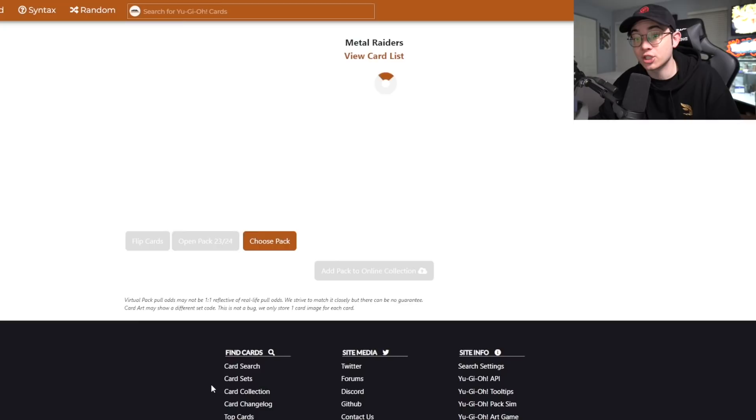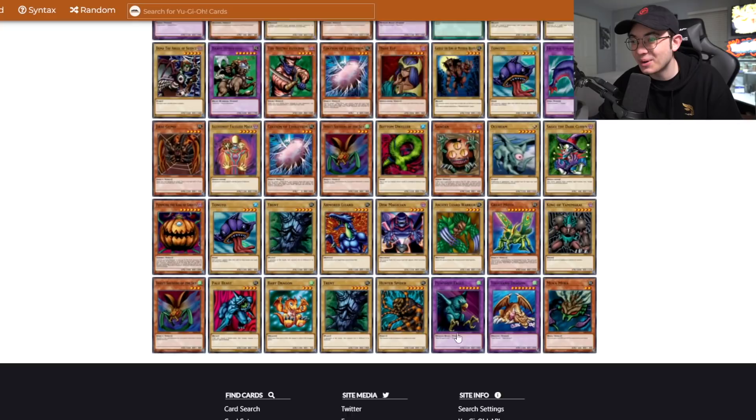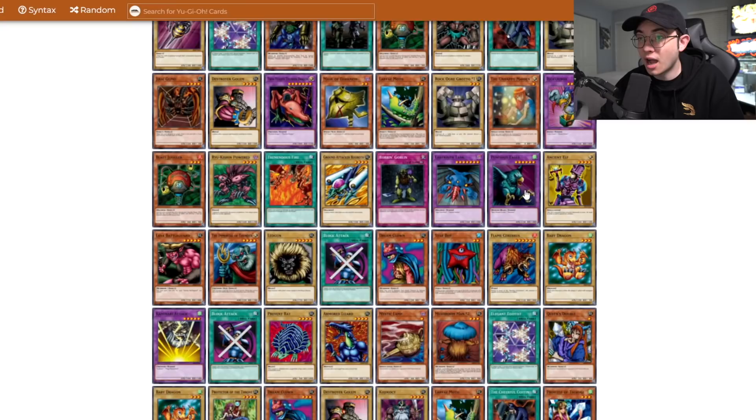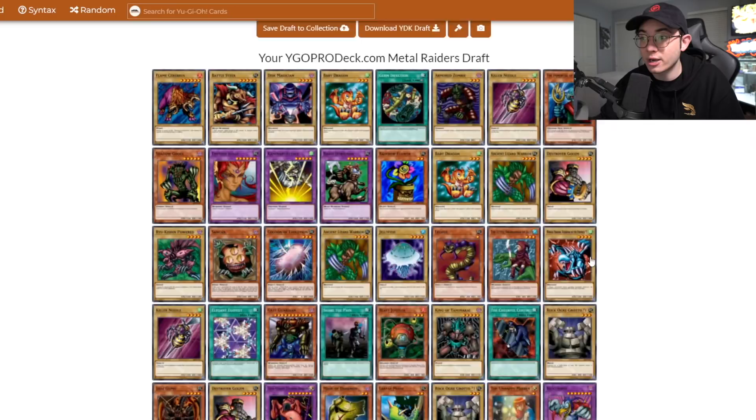Still no Magician of Faith, but I definitely think this is on the right track. Last three packs — a second Sangan. No magician, but this was definitely a really good mulligan. Last two packs, anything big on the close? I got the Thousand Dragon — the secret rare! All together, I think this was a lot better than the first time around. A couple of really good generic monsters plus two Thunder Dragons, so we have a self-sustaining engine.